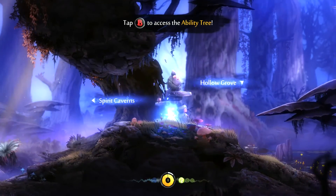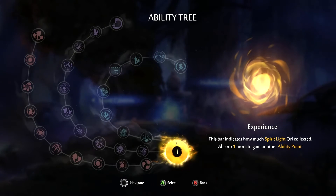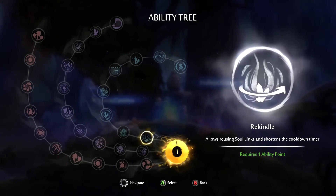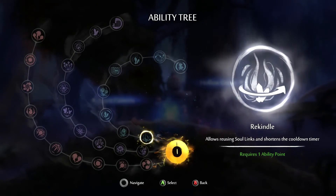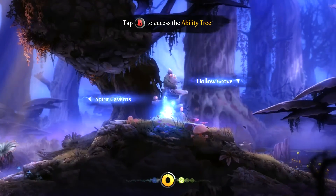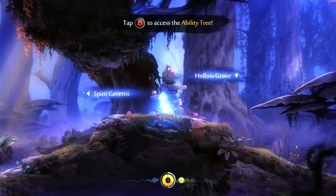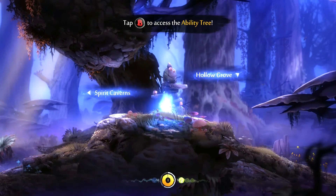That's the ability tree - I've got to gain one more spirit light to get an energy point and then I can get one of these abilities, but I'm gonna leave that for the next episode. Thank you very much for watching, leave a like if you enjoyed, subscribe for more, and I'll see you in episode 2. Goodbye!